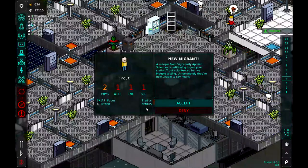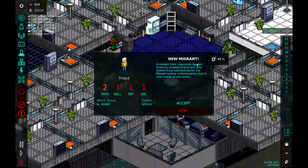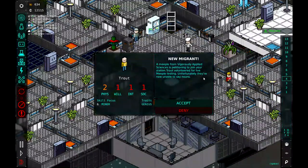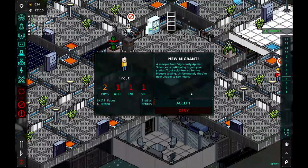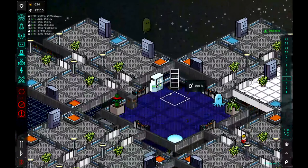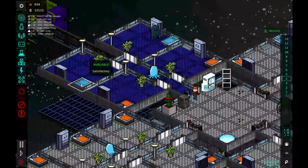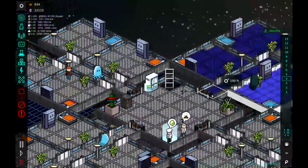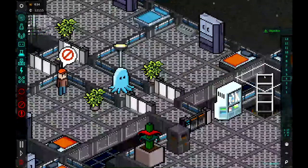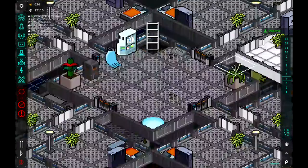Another person trying to come live with us — he is a genius, we might be taking him. Who is this? Trout. Meeple from Vigorly Applied Science is petitioning to join your station. Trout volunteered for live meeple testing — unfortunately they're now unable to say nouns. Sure, we'll take Trout. We do have some available bedrooms. So when Marmalade comes back, he can get a room. And it looks like the squids are in place, just hanging out doing their squid things.